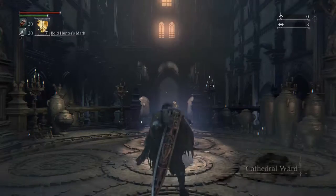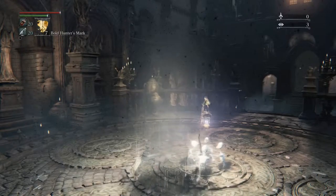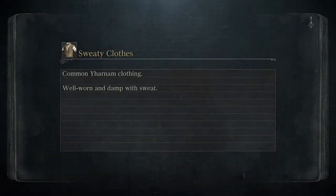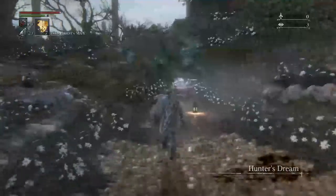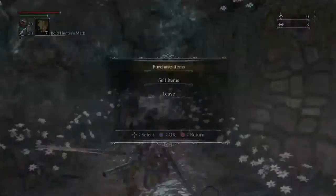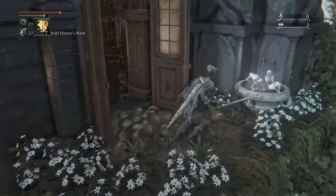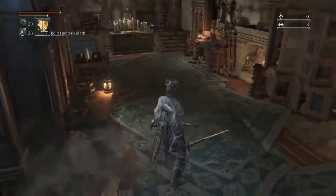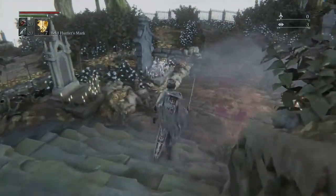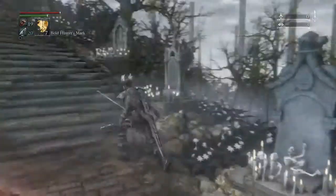Yeah, let's try that again. Basically, the problem we have here is that he does so much damage that if you try to take him on without Eileen's help, he's just gonna kill you. And this is me just checking to see if I can get the armor without killing him — which I can't. So basically what I had to do here was take out the poison knives.